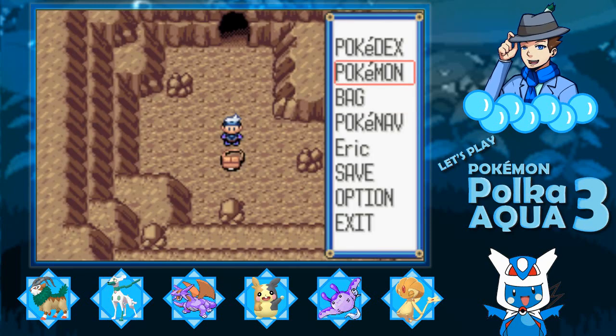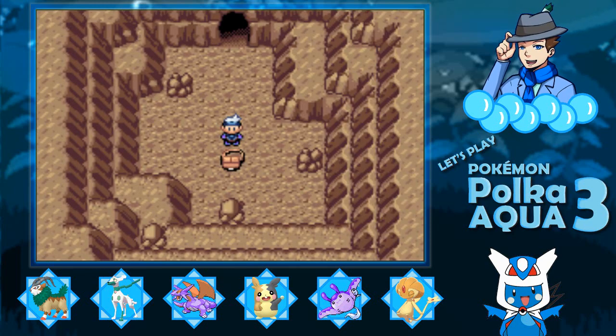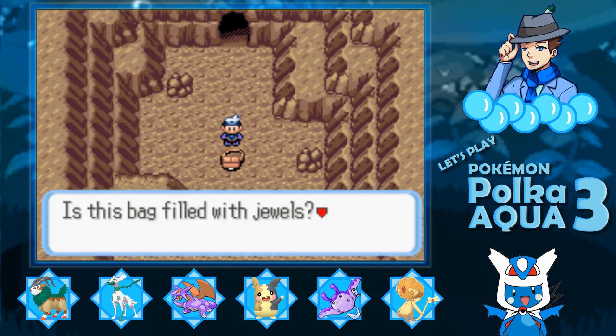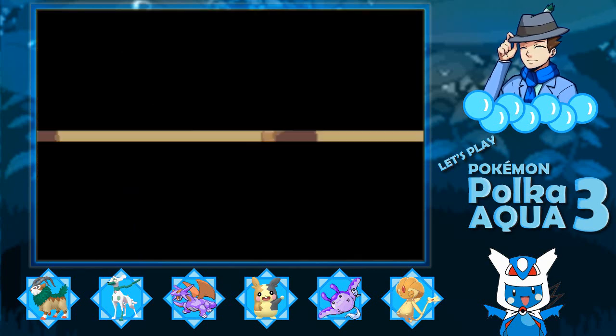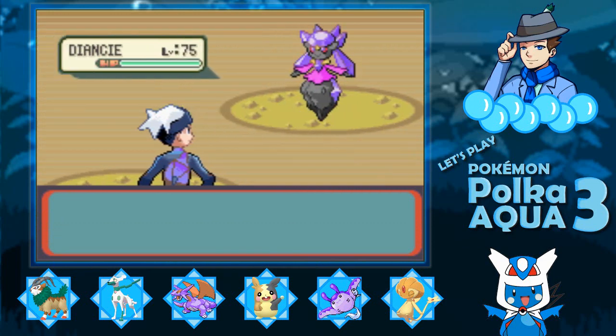You can buy a Shiny Stone from the department store in San Francisco, or from Gold Shop in Storybrook. You can also find one on the ground somewhere. It's not too difficult to get a Shiny Stone. Aside from that, you also have to have received a Carbink from the Game Corner. If you did not get a Carbink from the Game Corner, you will not be able to do this.